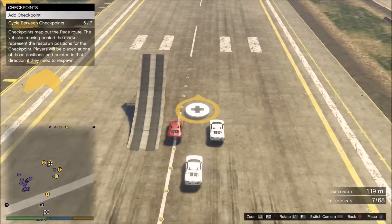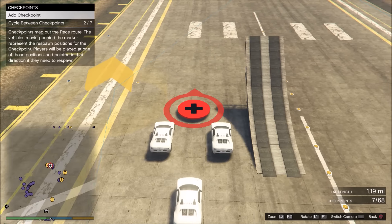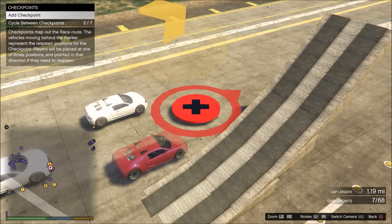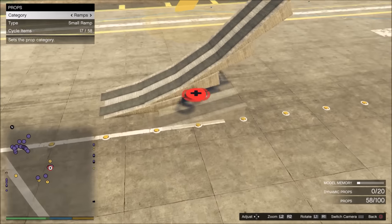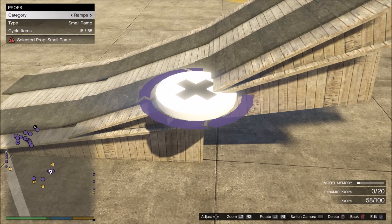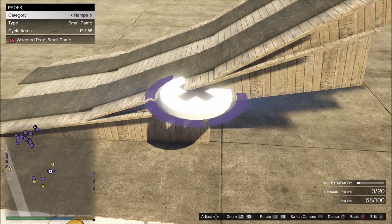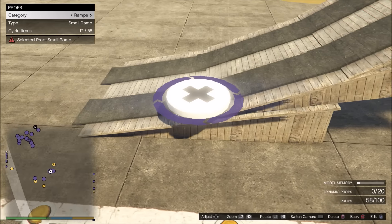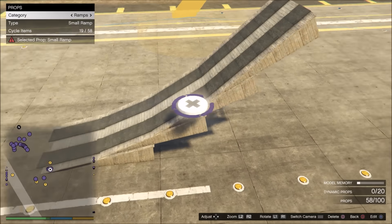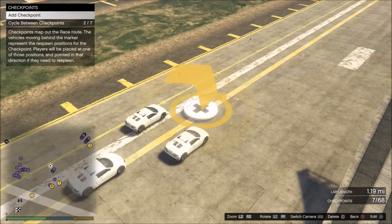Next pro tip: I covered reverse building in my first tutorial but I want to get back on it again because I still see a lot of people — even some long-time creators — not reverse building their ramps. Reverse building is very important for these kinds of stunts. With a normal stacked ramp you get little dents where ramps stack on top of each other, and this causes cars to break wall on the ramp. Hit it full speed with an Infernus, Turismo, or even an Entity sometimes and your car will just stop dead in its tracks.